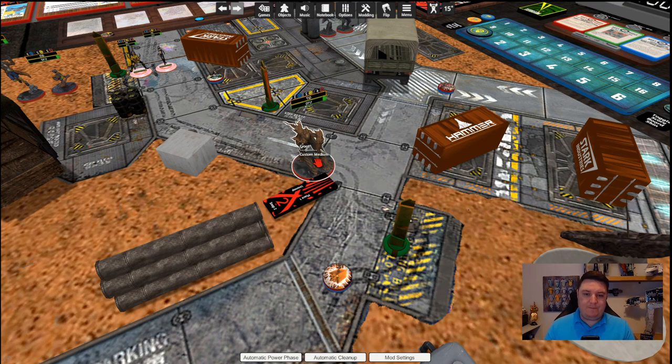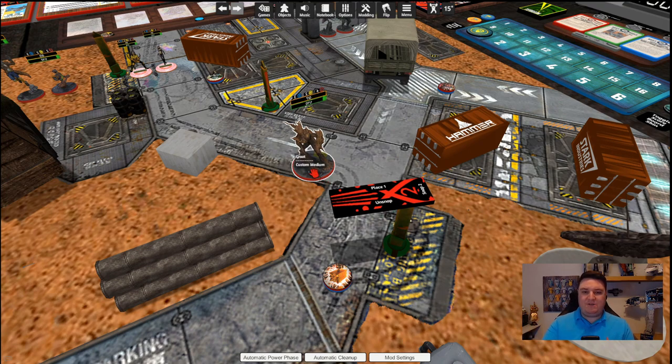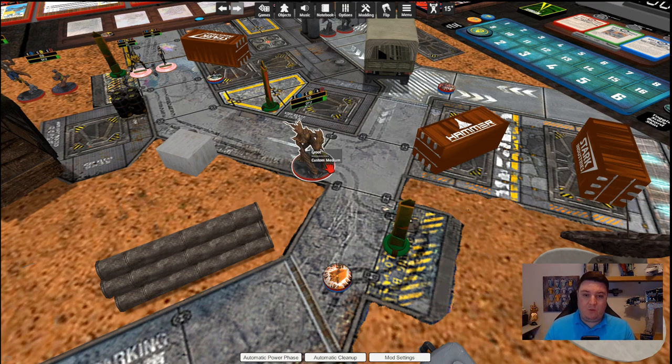You can attach range finders to anything — for example, attaching one to the hammer will automatically remove it from Groot, because in the game you're only allowed one of each type of measurement tool on the table at any one time. There is one exception, which I'll show later. Pressing zero moves everything back to your tray. So: one is range one, two is range two, three is range three, four is range four, and five is range five.